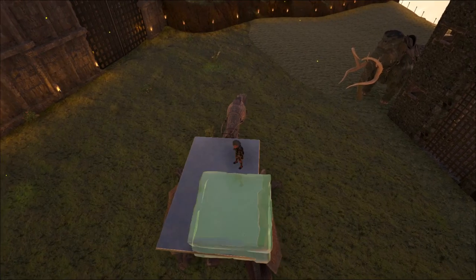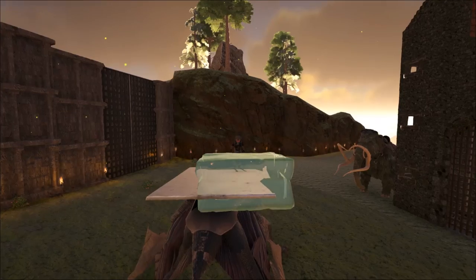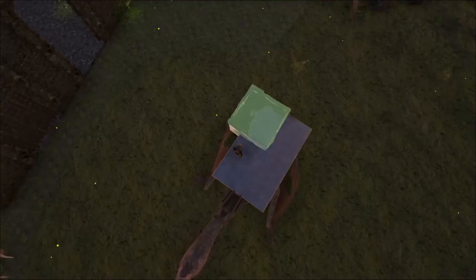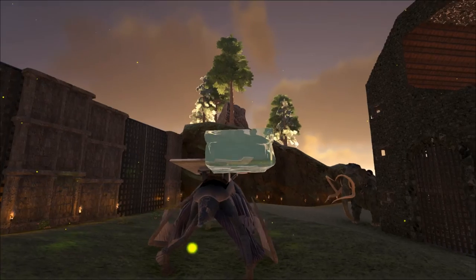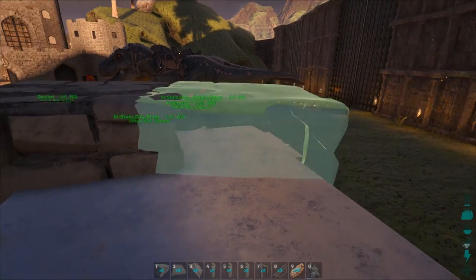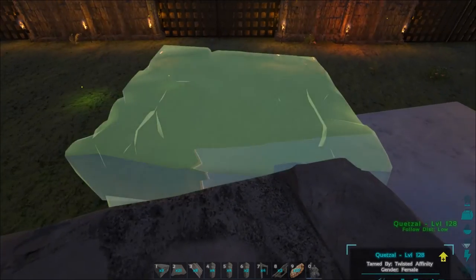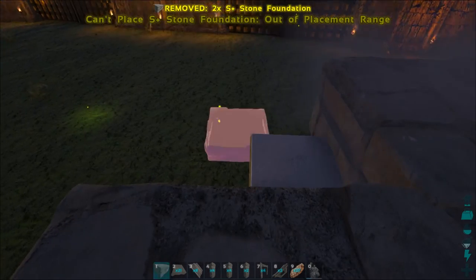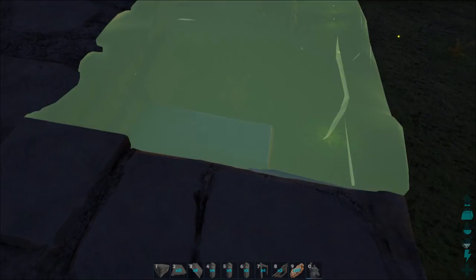Between the Quetzal sway and ARK being ARK, it can be a real challenge. That looks fairly straight — now we want to try to get it centered. I'm thinking right there looks pretty good. We got our four foundations down, and now it's time to place ceilings all the way around.